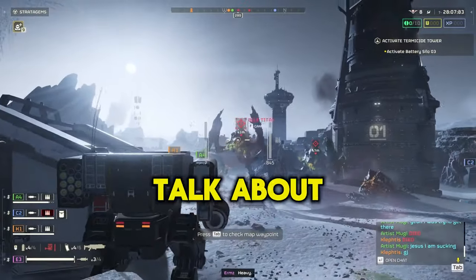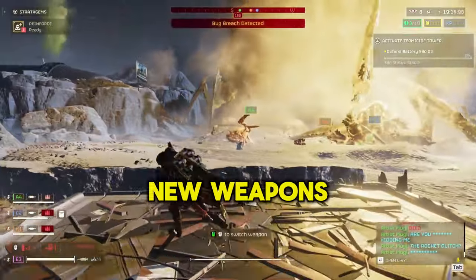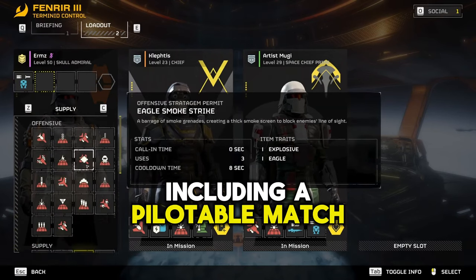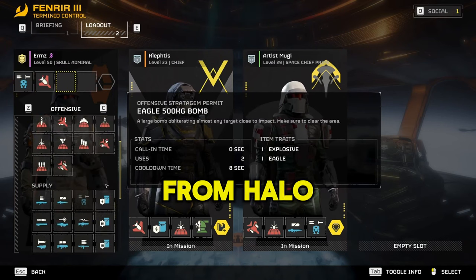First up, let's talk about the big news that's got the community buzzing — a fresh leak revealing new weapons and vehicles that might be hitting the game soon. We're looking at some seriously cool gear, including a pilotable mech and an armored buggy that's giving off some strong Warthog vibes from Halo.